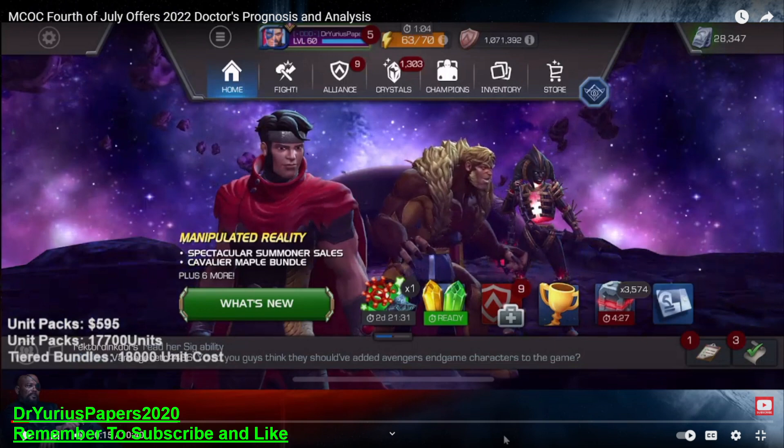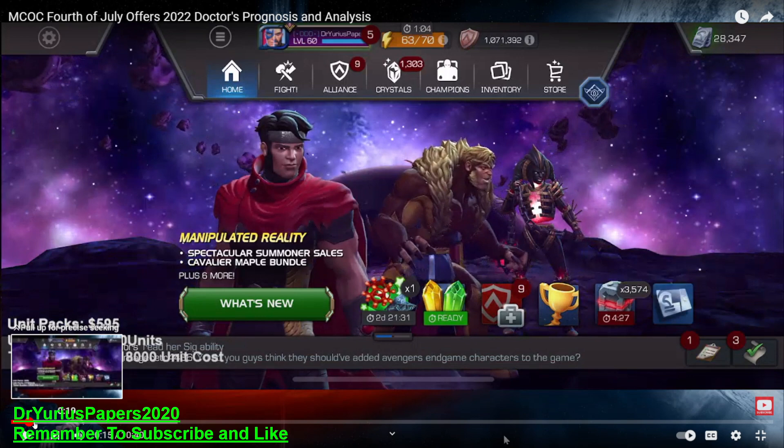So last year on July 4th, we had unit deals — you could go to the unit store, buy deals with money, get some stuff — and then there were tiered bundles you bought with units. If you bought all of the unit packs, it was $595 and you got 17,700 units. Then for an 18,000 unit cost, you were able to get all the tiered bundles. This is my video from a year ago reviewing what we got.